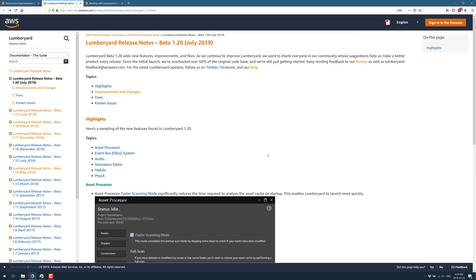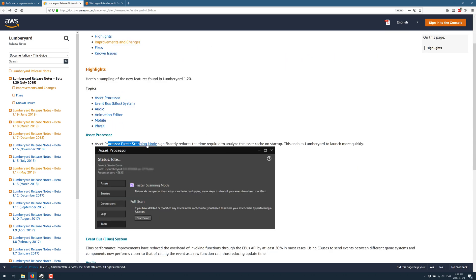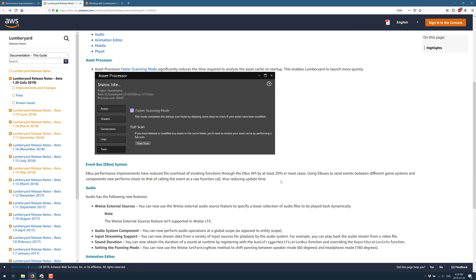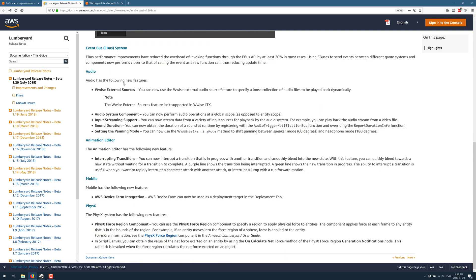Looking at the release notes — I will link this in the article — the new feature for faster scanning mode in the asset processor requires you to turn it on. The mode completes the startup scan faster by skipping some steps checking if your assets have been modified, leading to faster load-up and handling times for opening your projects. The eBus performance improvements have reduced the overhead of invoking functions through the eBus API by at least 20% in most cases, so using eBuses to send events between game systems now performs closer to a native function call, reducing update times.